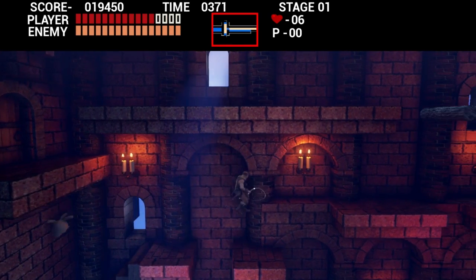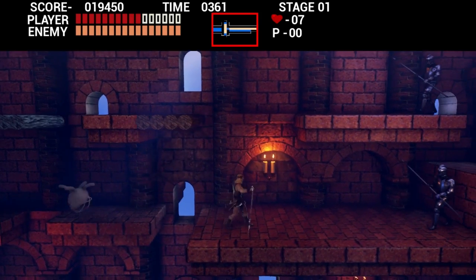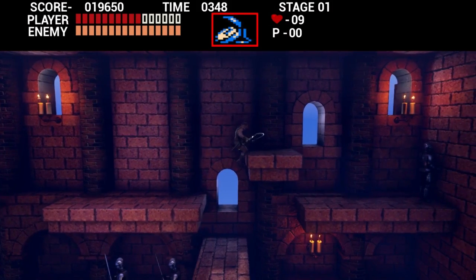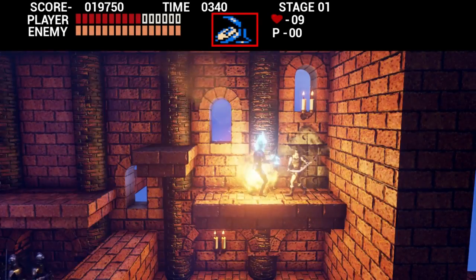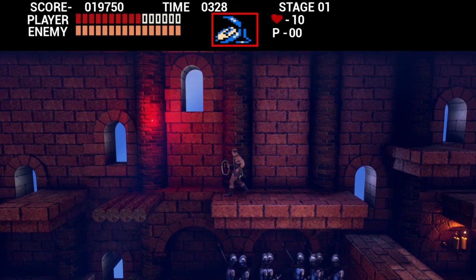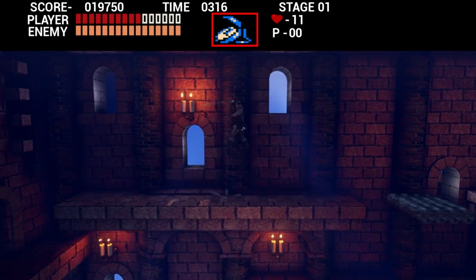That's something that bugs me — if you're standing next to an object and you try to jump over it, it'll just invisible wall you. I'm getting Shovel Knight flashbacks. Well, Shovel Knight was an NES homage, and this is technically an NES homage, so it's justified at the very least.